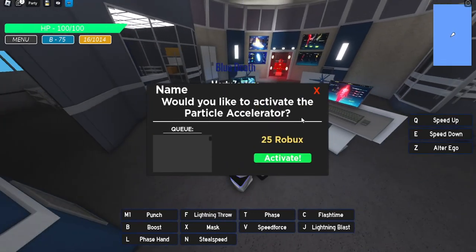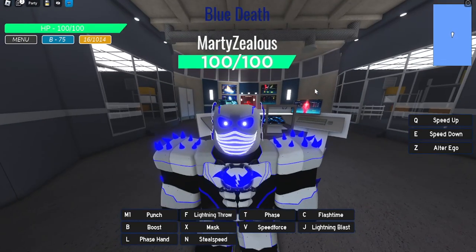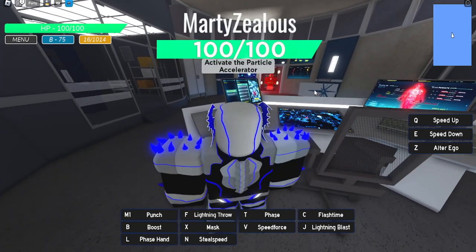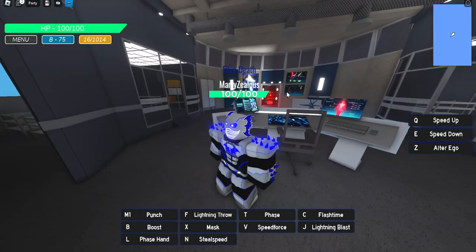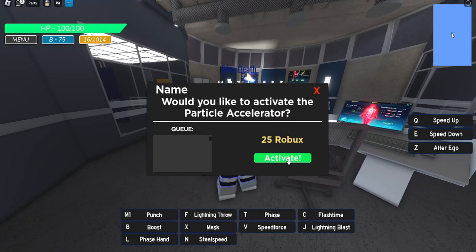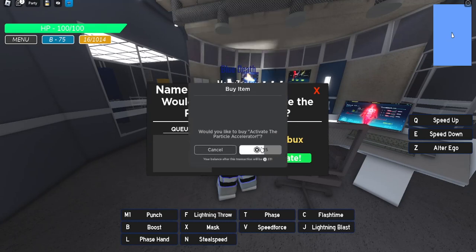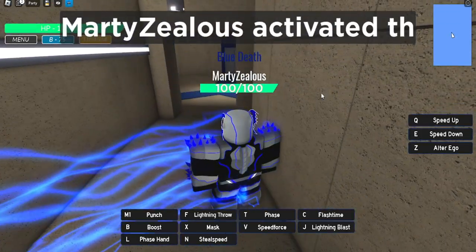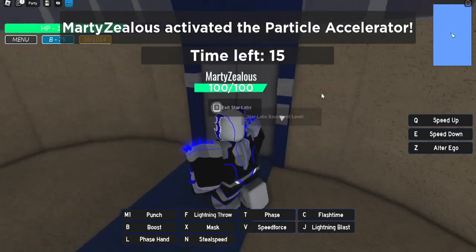You can see here — activate the particle accelerator. I think we just click it, and yes, you have to pay 25 Robux to activate it. Fortunately I'll be able to show this in the video, so I might activate it a few times just to see some things. Let's press activate — here we go, paying the Robux fee.